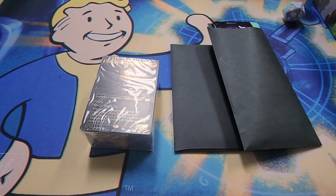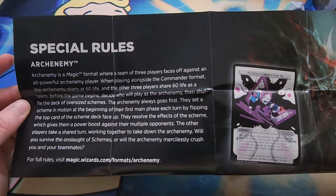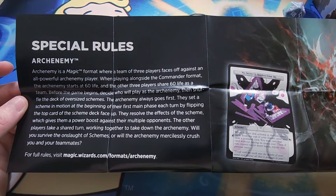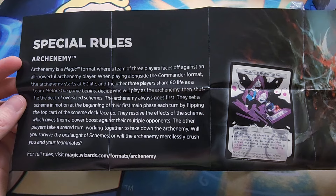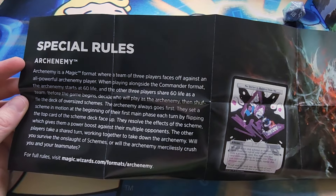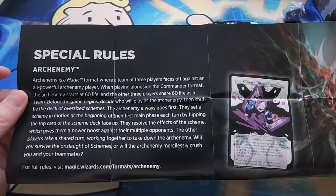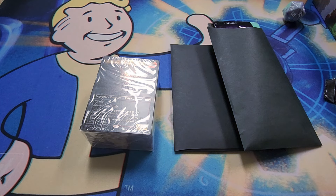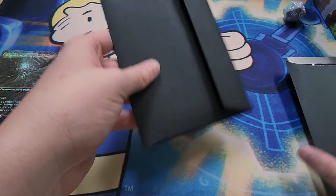The deck does have some special arch enemy cards. This is a special mechanic where a team of three players faces off against one powerful arch enemy player. The arch enemy starts at 60 life and the other players share 60 life. I'll have to look into that a little bit more - you guys can pause if you want to read what it says. I'm assuming that's what the ten arch enemy cards are, so when we open those we'll be able to see.